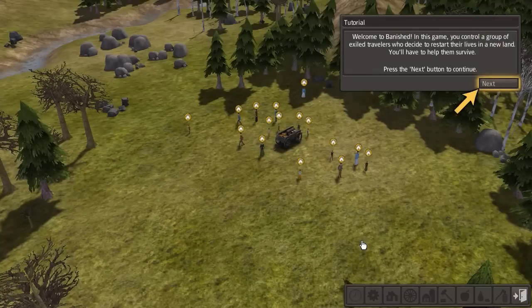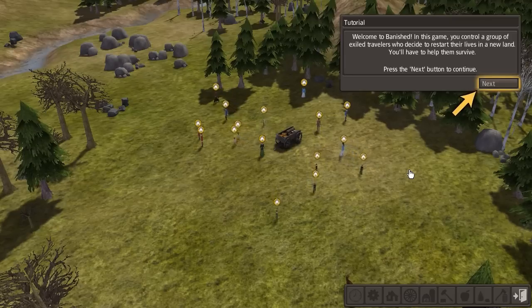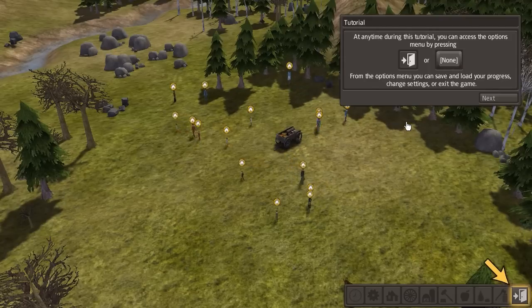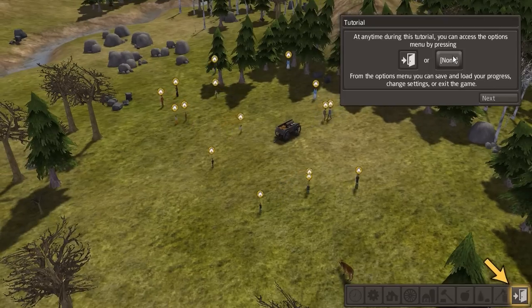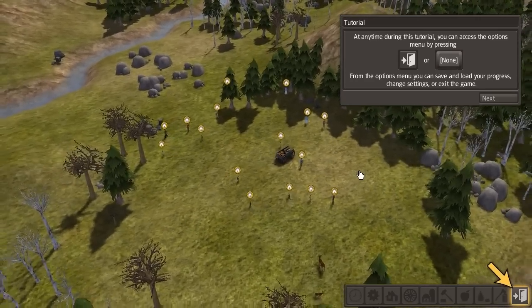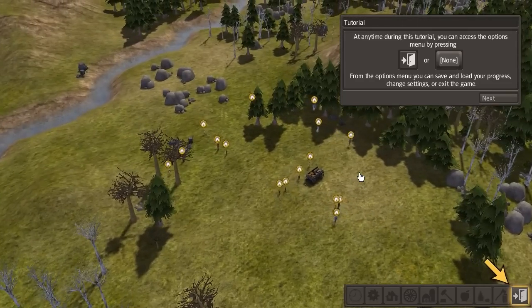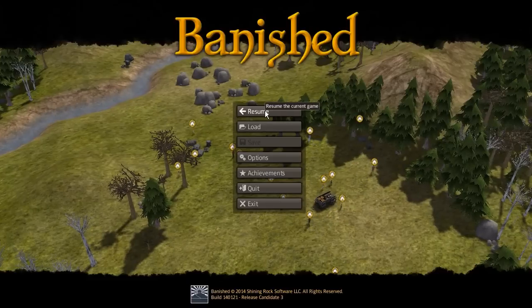Welcome to Banished. In this game you control a group of exiled travelers who decide to restart their lives in a new land — you'll have to help them survive. At any time during this tutorial you can access the options. We can zoom in and out with the scroll wheel, and I've set W, S, A and D to move, and Q and E to rotate.